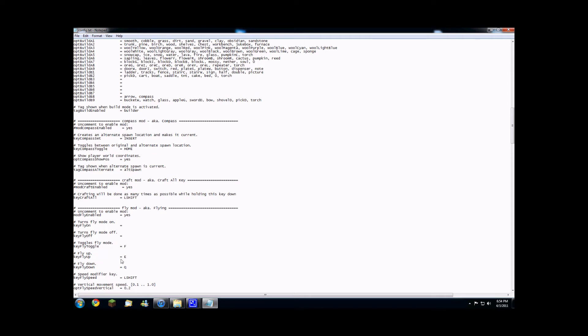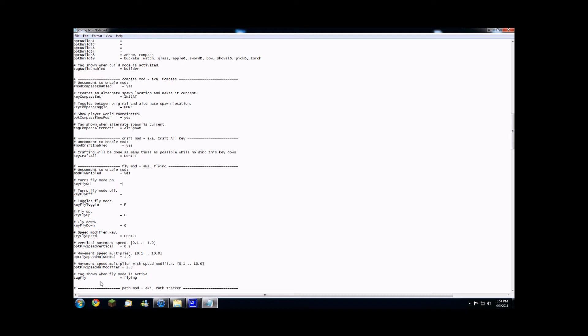Speed modifier is left shift, and when fly mode is active it's going to say 'flying' — I recommend leaving it as that. Movement speed multiplier I usually put at around 8.5. Vertical movement speed — just leave that alone. You'll need to adjust your Minecraft key settings because left shift will be set to crouch, and Q will throw out your weapons whenever you go down. You can modify these to be something else if you want.